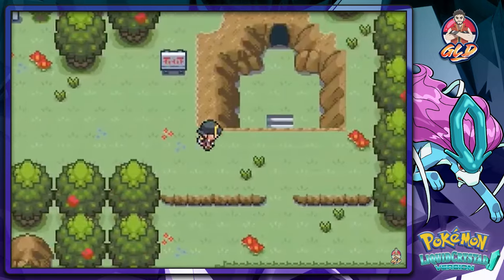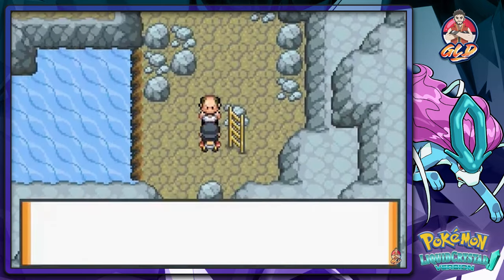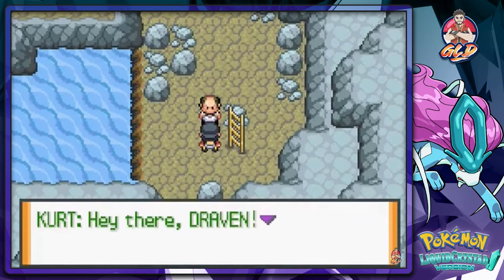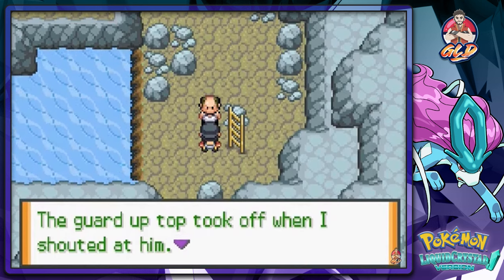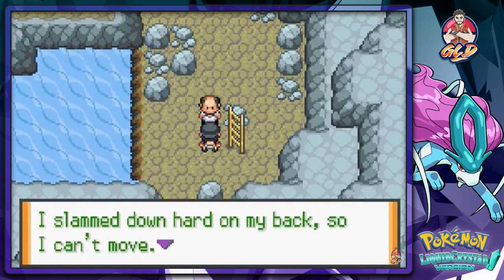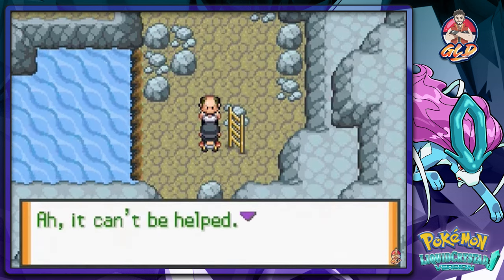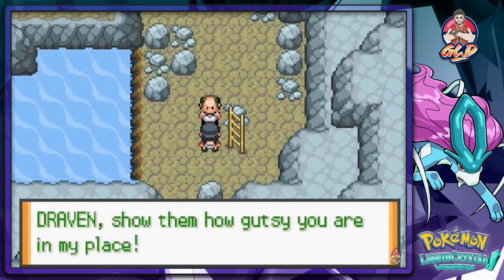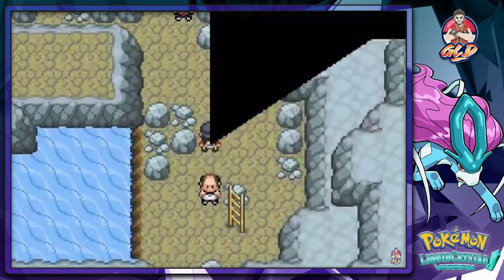So we're heading straight into Slowpoke Well to help Kurt. Turns out Kurt is hurt — a guard took off when he shouted, and Kurt tumbled down into the well and slammed his back hard. He can't move, but he tells Draven to show them how gutsy we are in his place, which of course we will.